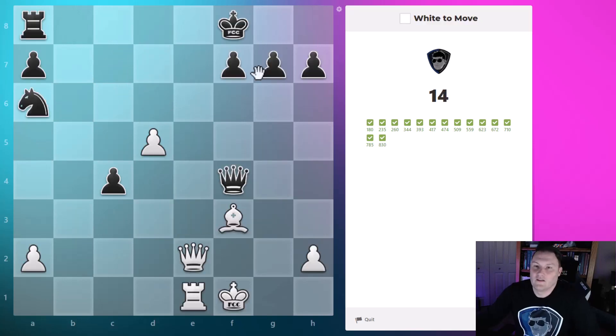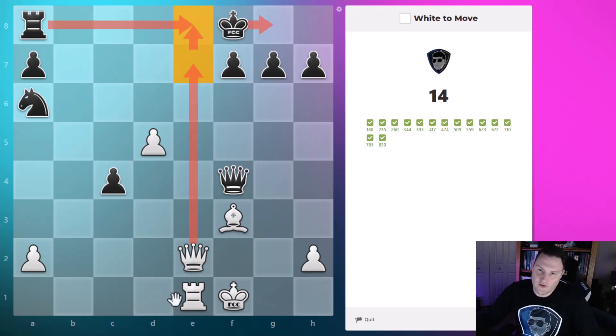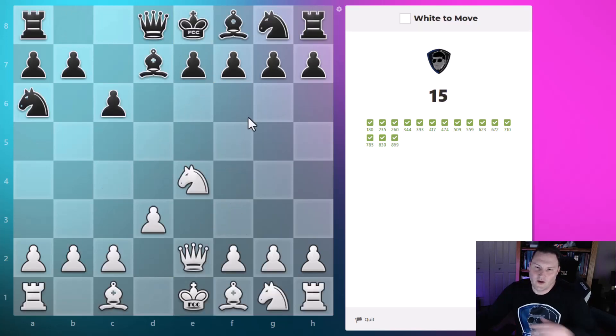This is a back rank again — you might start to recognize this pattern. The king steps over, the queen goes up, the rook captures, our rook captures again — checkmate. They definitely want you to recognize that pattern.